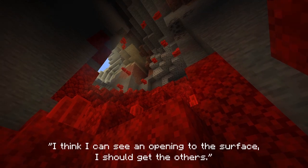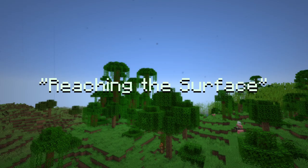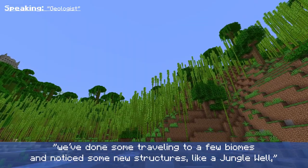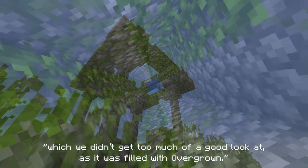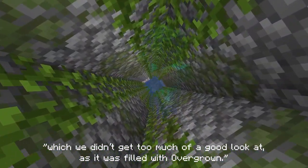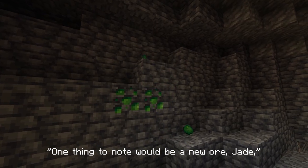I think I can see an opening to the surface — I should get the others. The surface is relatively the same for the most part. We've done some travelling to a few biomes and noticed some new structures, like a jungle well, which we didn't get too good a look at as it was filled with overgrowth. One thing to note would be a new ore: jade.